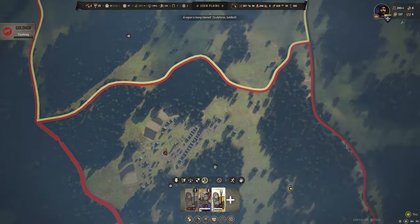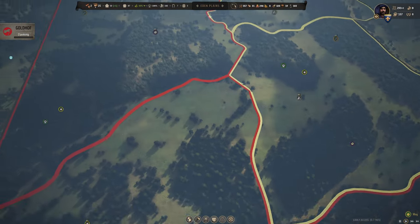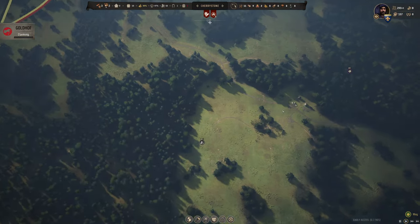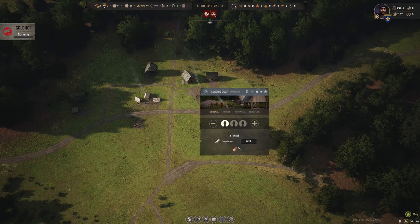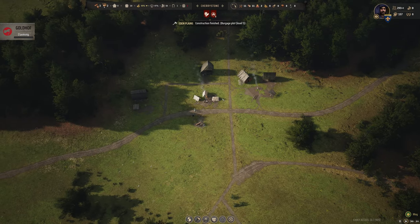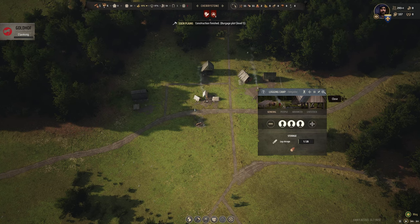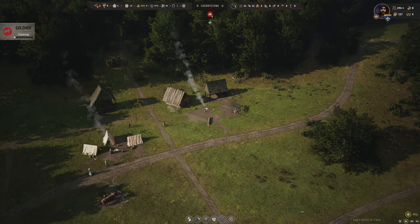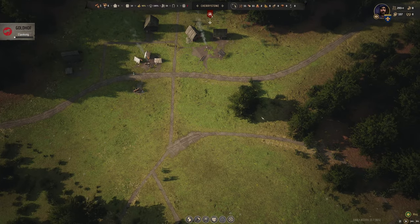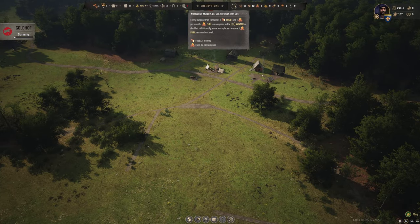We've got the retinue going to grab that bandit camp. Everyone else, go home. We better check in on Cherry Stone — how are we doing for logs? Starting to get one timber. Let's just go ahead and put a couple families in there since they're all standing around doing nothing — the faster we can chop trees, the faster we can build burgages along this ridge line and get ourselves an experience point.